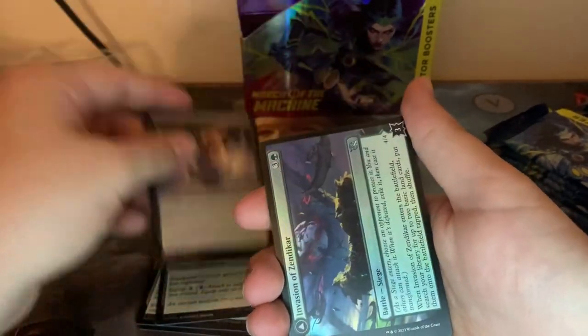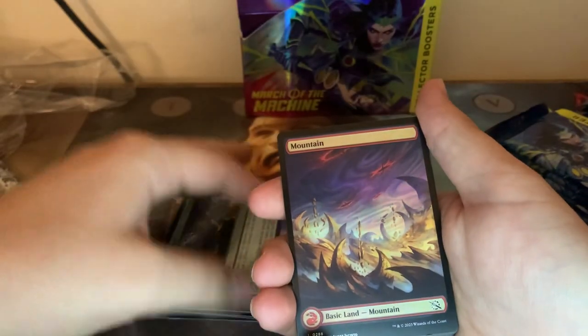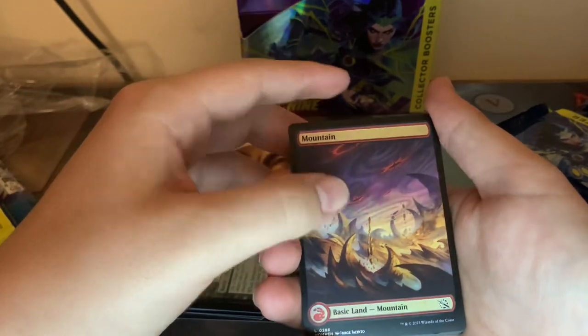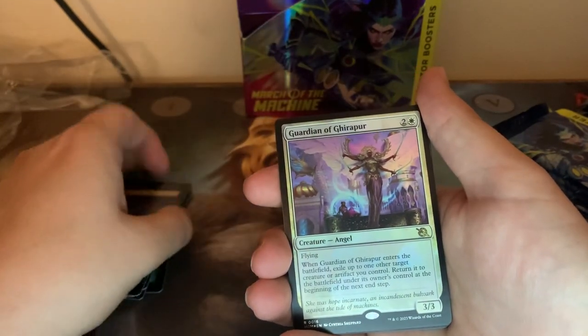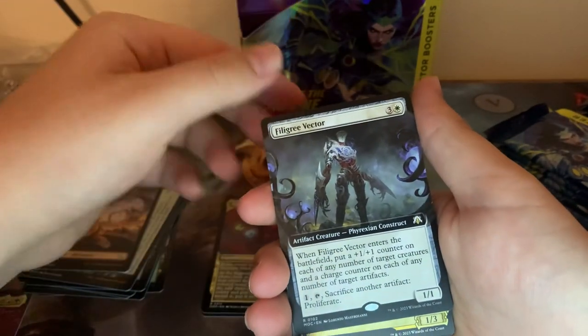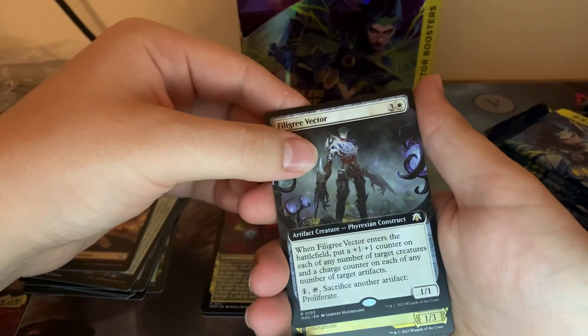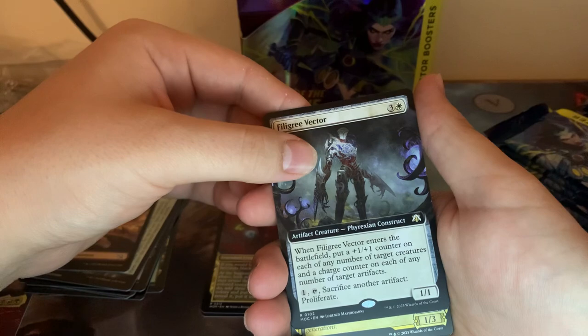I'm just going to kind of skip past these until we get to the full art. It's a good battle card. First rare: Guardian of Gifford, pretty good. Omnath — not really what you want to see. Field Degree Vector — I just got to feel put a low one counter on, and it hits any number of target creatures. That's actually pretty good.